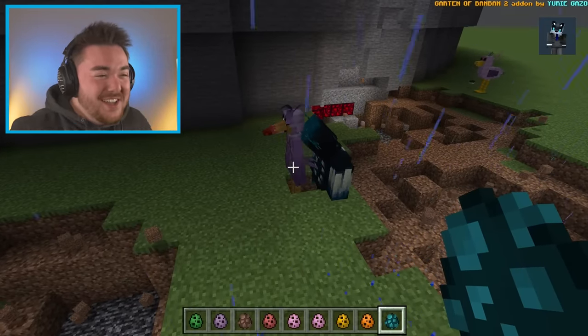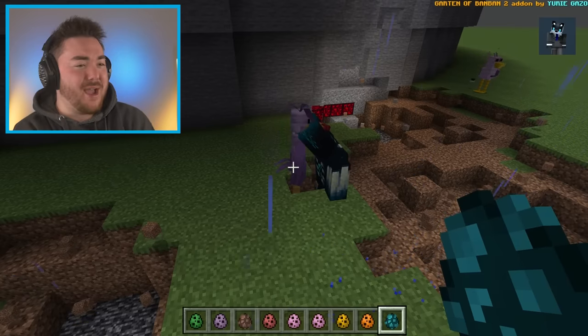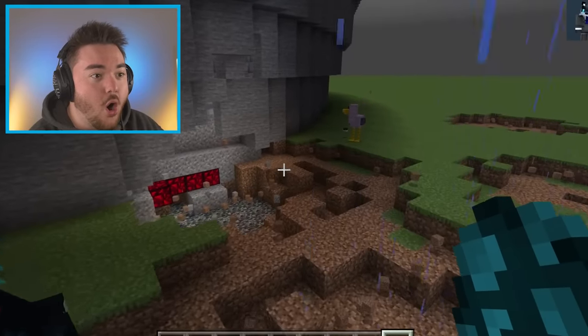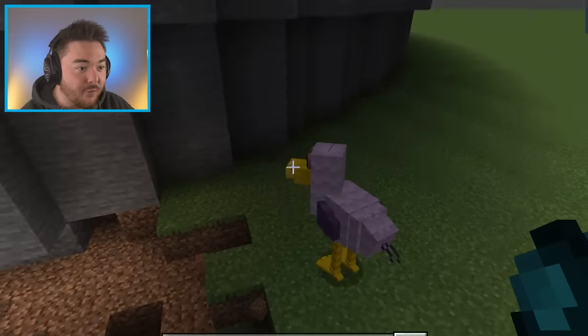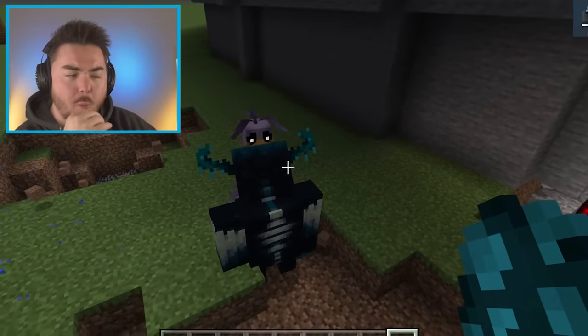Wait — the reincarnated Epilabird doesn't even care? I don't know if this is a glitch or not, but that is crazy. It is raining. There is an action sequence happening right now. This is so cool. The regular Epilabird actually defeated the warden. This one is just unaffected.